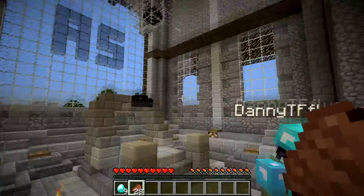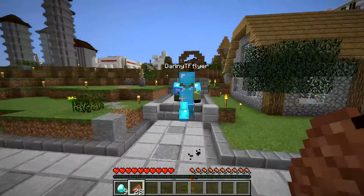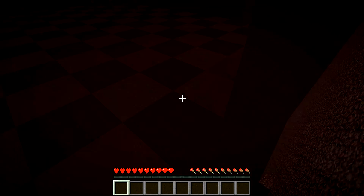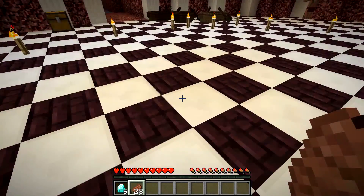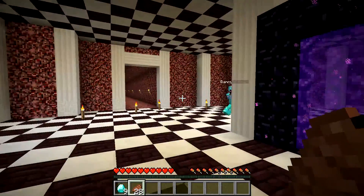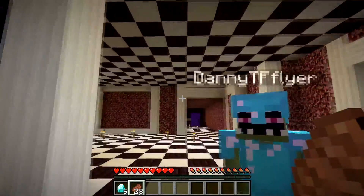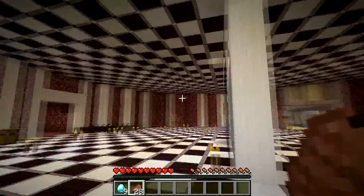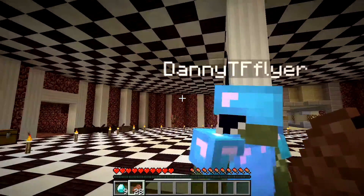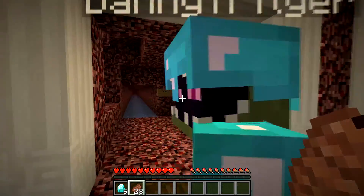Last but not least, we can go into the nether and show you the nether hub. You may not like this pattern — if you have sensitive eyes, look away now. It's a checkered pattern — it kind of does a number on my head for some reason, especially if you move your mouse really fast. But this is the nether hub, it's slowly being worked on.